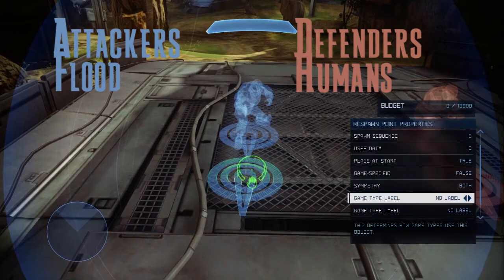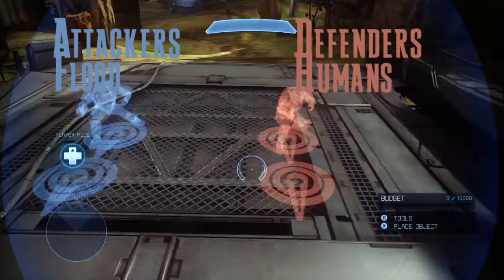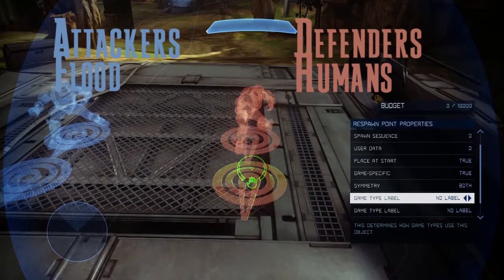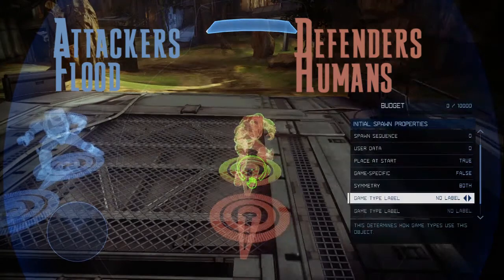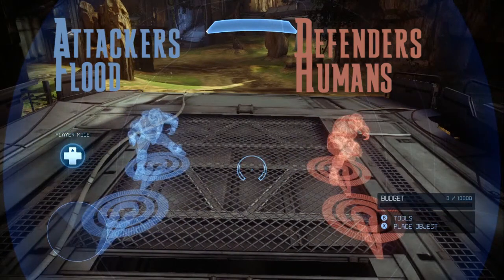The respawn points follow this same rule. If you do not wish your respawns to become initial spawn and respawn points in other game modes, go into the advanced options of the respawn point and change the game-specific option to True, and the game-type label to Flood. This states that the object will only spawn in a specific game mode — in this case, the Flood game mode.